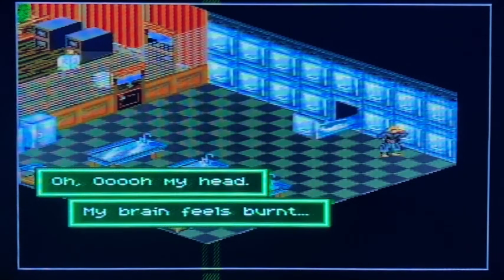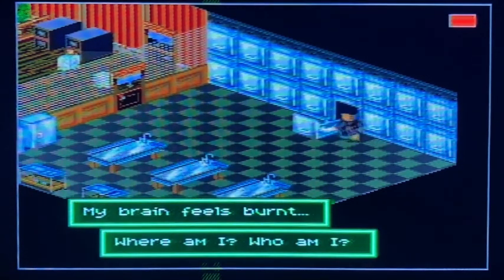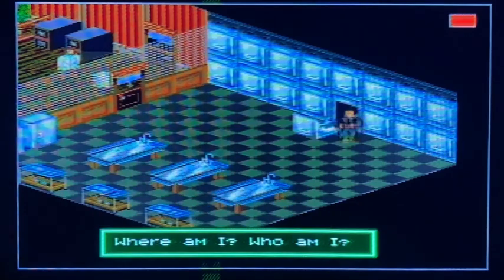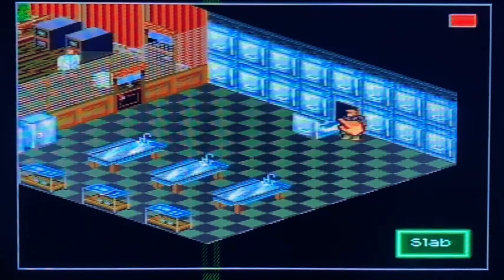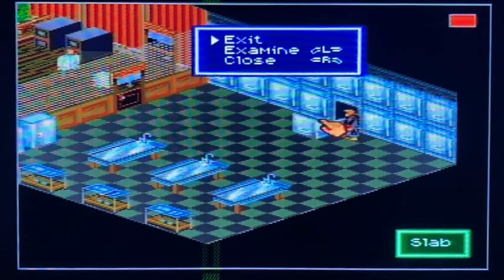This time I'll be taking a look at Shadowrun, which is a point-and-click action RPG game that was developed by Beam Software and published by Data East, with a release date of November 1st, 1993.